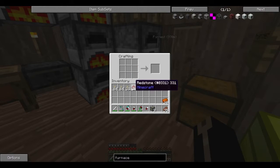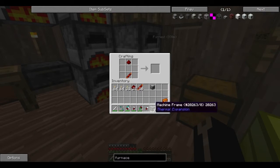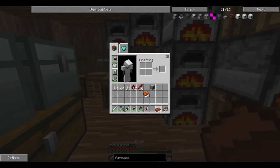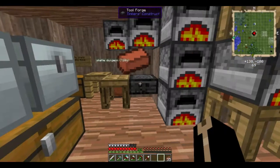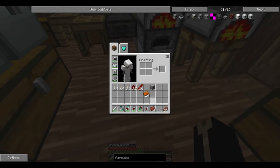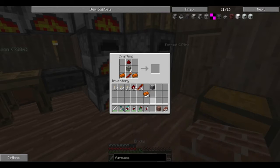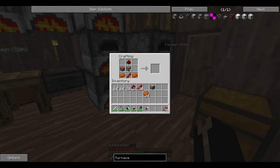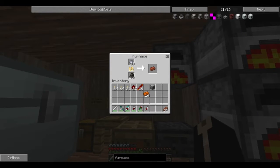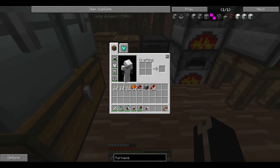Redstone furnace — machine frame, copper, and I just need some bricks. That gives me one brick block. Craft. There we go. My computer's running a little slow — I've got a few extra programs running in the background. I hope this doesn't affect the quality of the video at all. You're so slow, redstone furnace.